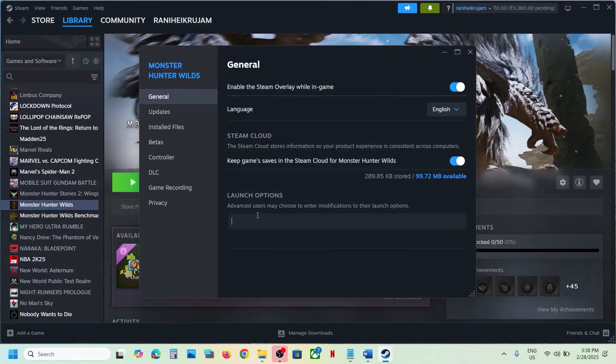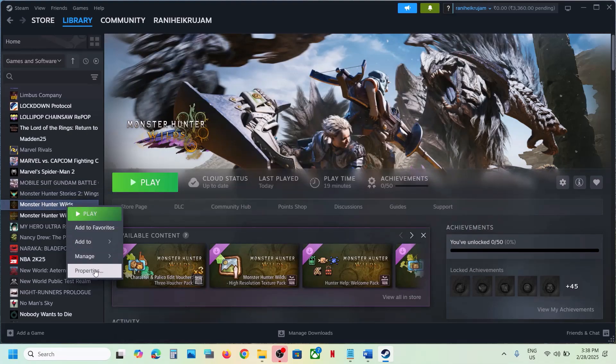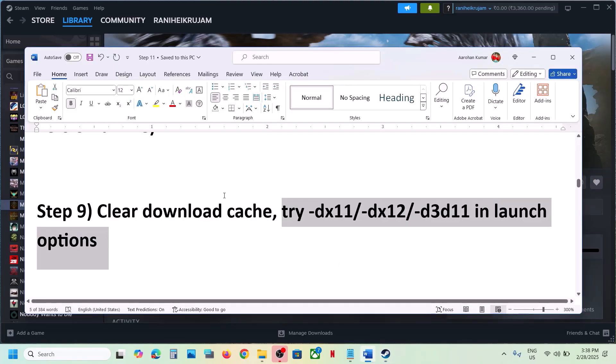Next, try DirectX 11 or DirectX 12 in the launch options. Right-click on the game, select Properties, and in the launch options type -dx11, then launch the game and check. Still not working? Type -dx12 and check. If that doesn't work, try -d3d11. If none work, remove the launch option and follow the next step.